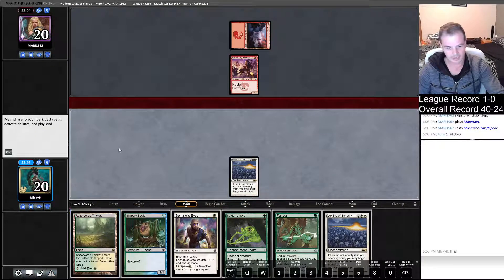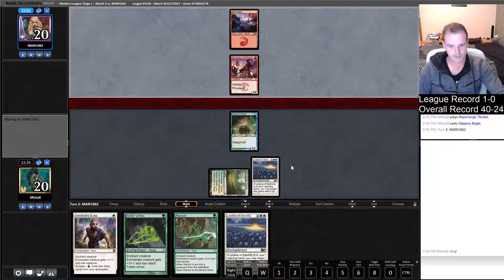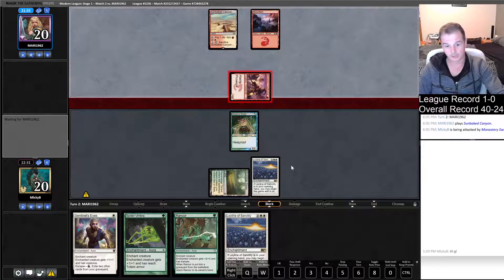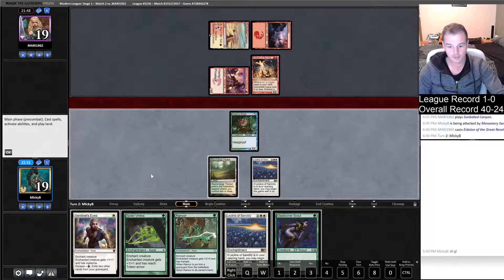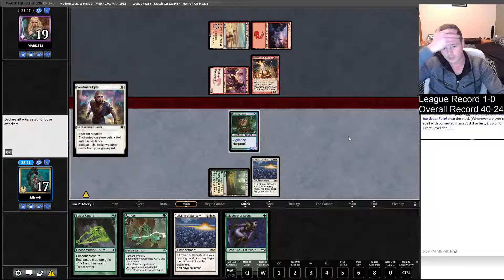Keep the Strength of Leyline and have it do all the work for us. It's not so strong that we want to draw one on our first draw step, but that's okay, we've still got it. They're attacking us for one — that seems fine. It could be an Eidolon of the Great Revel second main here. And there's our Eidolon. It's not a huge issue, let's just get out our Vigilance. We're not going to attack an Eidolon — that's just silly.